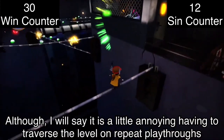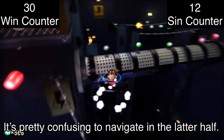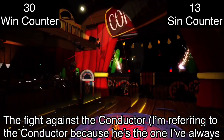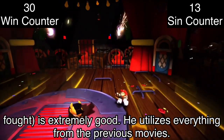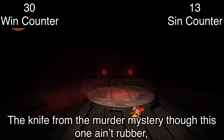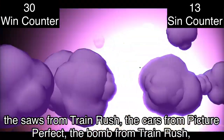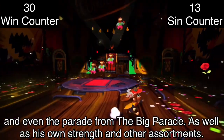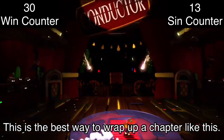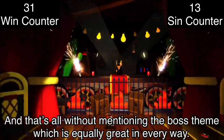It is a little annoying having to traverse the level on repeat playthroughs when you just want to experience the boss fight — it's pretty confusing to navigate in the latter half. The fight against the Conductor is extremely good. He utilizes everything from the previous movies: the knife from the murder mystery, the saws from Train Rush, the cars from Picture Perfect, the bomb from Train Rush, and even the parade from the Big Parade, as well as his own strength and other assortments. This is the best way to wrap up a chapter like this, and that's all without mentioning the boss dive, which is equally great in every way.